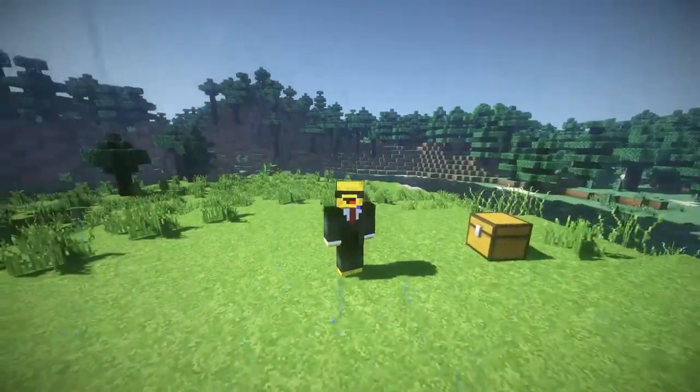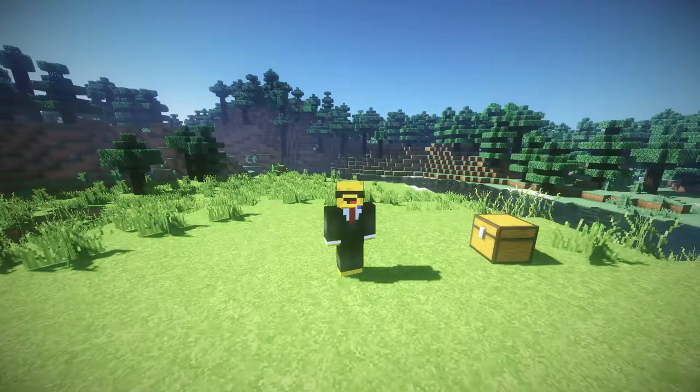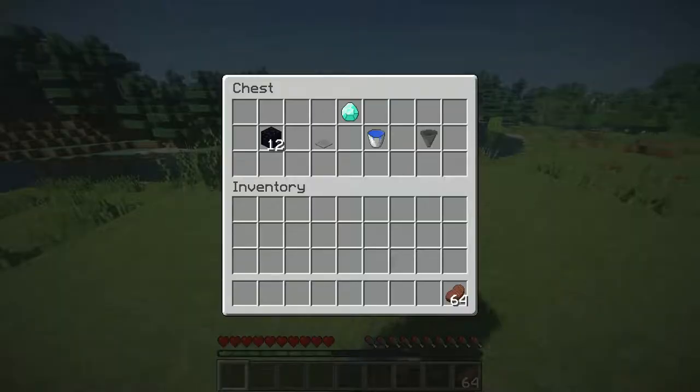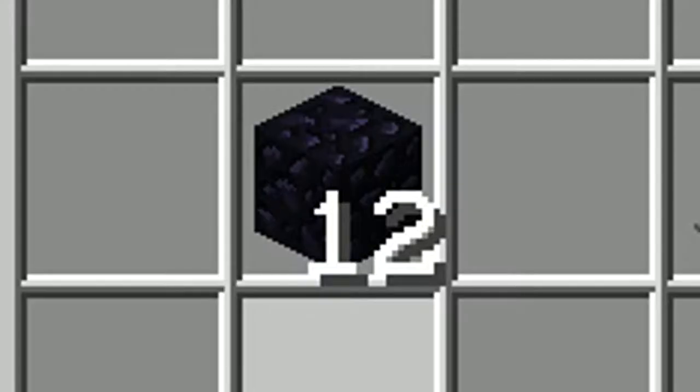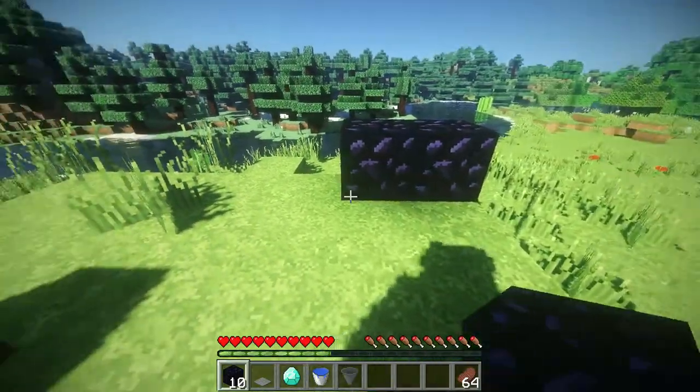So without further ado, let's get into the video. First of all, you are going to need these items: you will need 12 obsidian blocks, a pressure plate, the diamond you wish to duplicate, a water bucket, and a hopper.